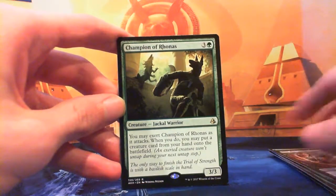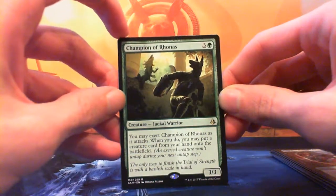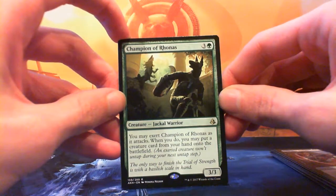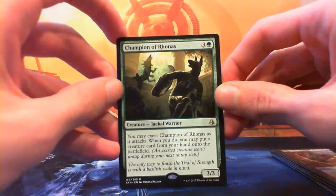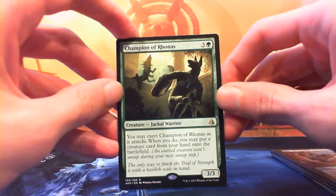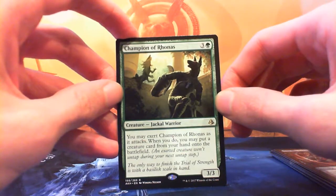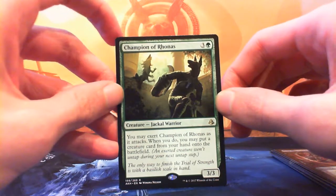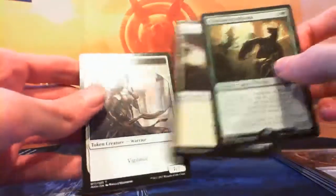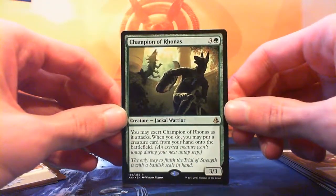The rare is Champion of Rhonas — three and a green for a 3/3 Jackal Warrior. You may exert Champion of Rhonas as it attacks; when you do you may put a creature card from your hand onto the battlefield. Everyone loves ramp — how about putting an Emrakul onto the battlefield on turn five? If you get the haste enabler you just have an Emrakul on turn four. It's a good card. No foil but we do get a plains and a warrior with vigilance.